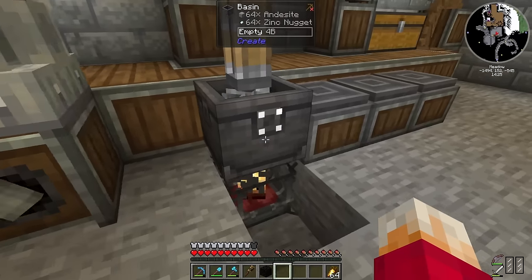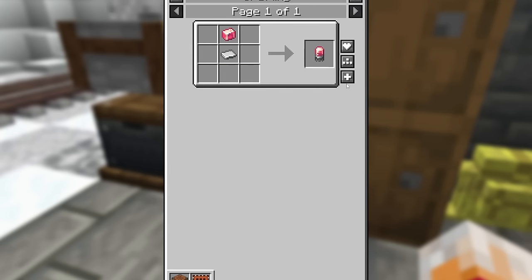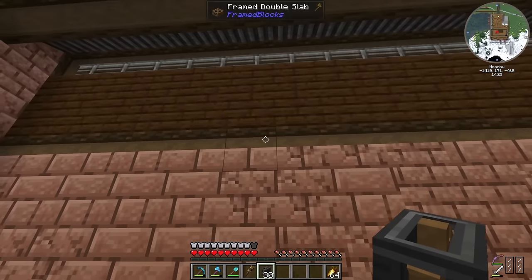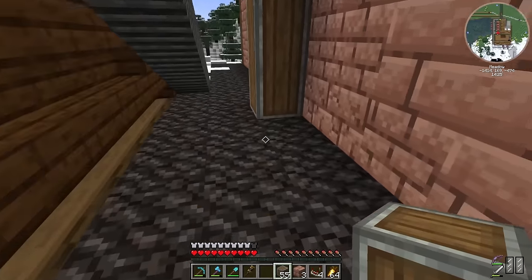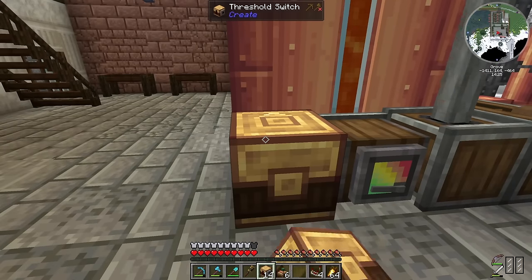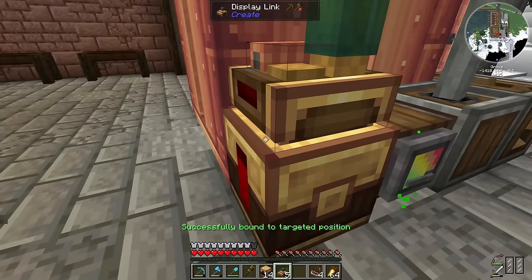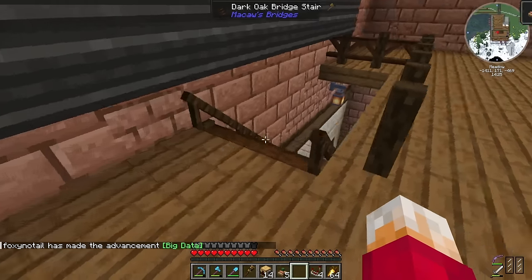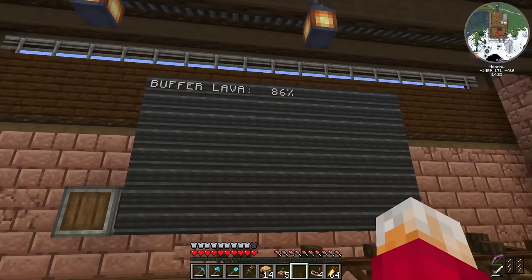That means I can now make a little whisk and mix up a bunch of andesite alloy — I don't even need the blaze burner for that. With plenty of iron sheets and andesite alloy I can craft up electron tubes and threshold switches. First things first, we need a big display board. We take power in from down there into here to power it. I add a threshold switch, link it up with a display link, and it shows we've got 86% worth of lava in that tank. I can write 'buffer lava' — so it shows buffer lava 86%. Fantastic.